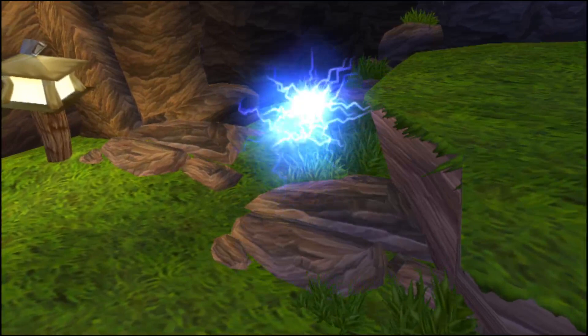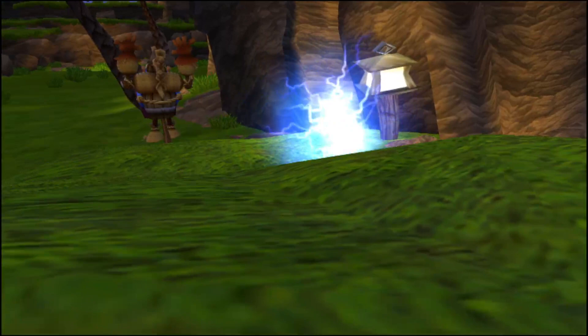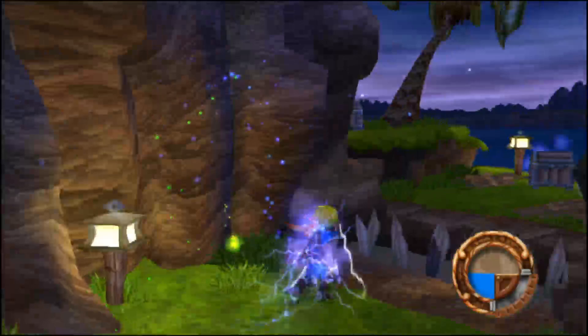That's Blue Eco, which contains the energy of motion. Blue Eco allows you to run fast, break boxes, and even activate some precursor artifacts when you get near them. Notice how each Blue Eco cluster you pick up decreases the time you can use its power.